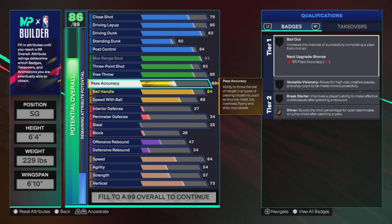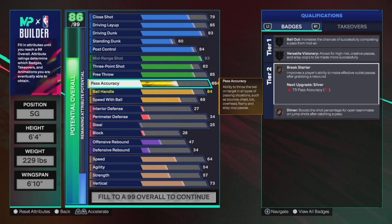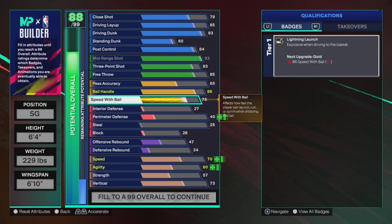Pass accuracy — you want to go 65. You're mainly going to be isoing or just getting pick-and-rolls. If you're playing twos or ones, it's fine. You still get dimer and break starter with it. Ball handle — you want an 86. You get ankle assassin, handles for days, unpluckable — all those good badges. Speed with ball — put that to an 86. You get lightning launch right there.